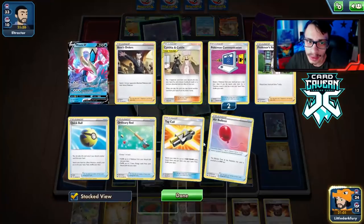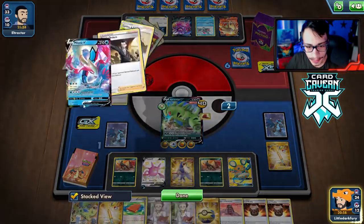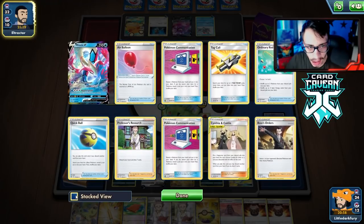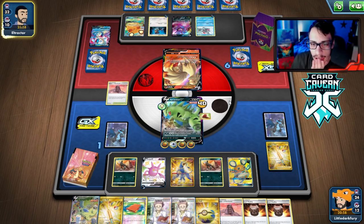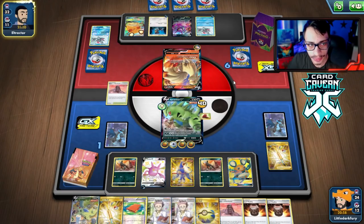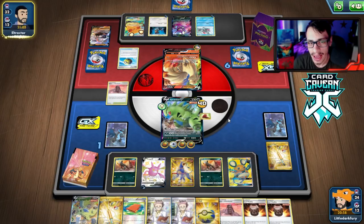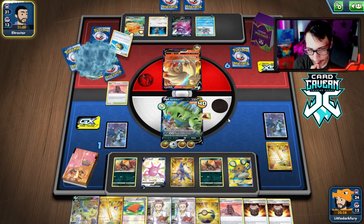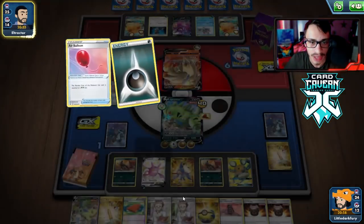They do have Aurora Energy and they knock me out. But we bring in Crobat, drop the Tyranitar, play the Urn of Vitality — as long as we keep our hand, we're pretty much guaranteed to win this game. We just need to keep our hand and keep our Houndooms. They have to attack me with Nine Tails so they have to risk the mill too.